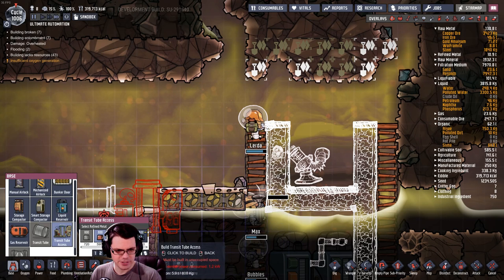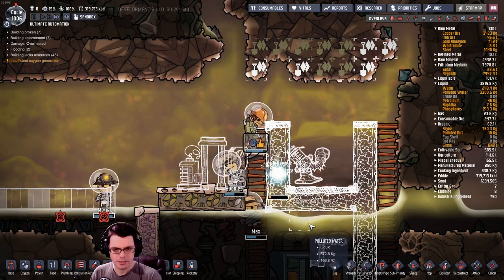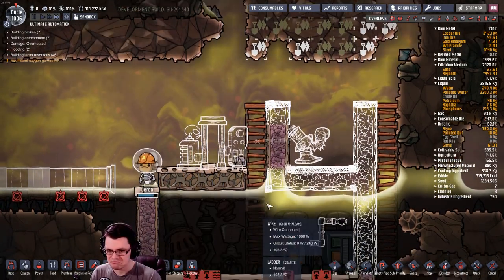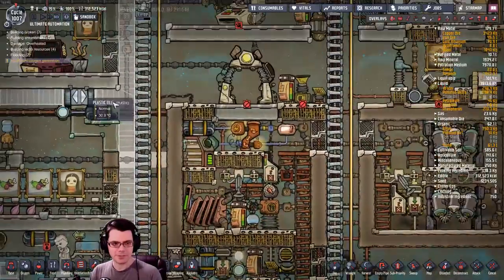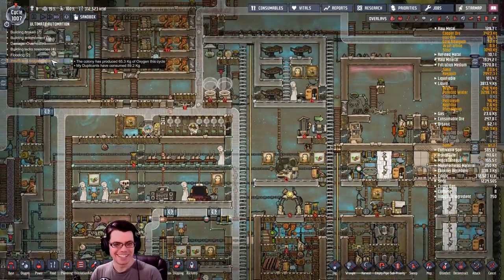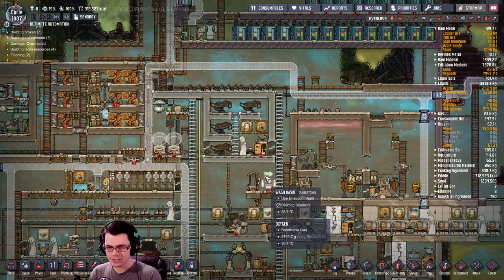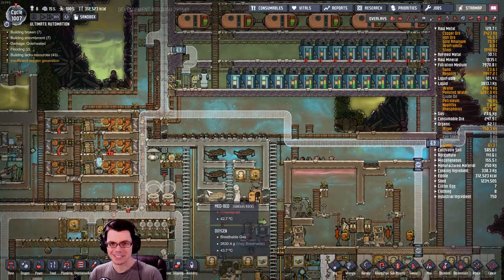I need a transit tube access point so I can make my way here — that's going to be a good spot for it. The first time I've had insufficient oxygen generation show up in a long time. I guess I only needed 80 kilograms of oxygen — finally starting to lower the pressure slightly. It's down to 2.6 kilograms in the base.